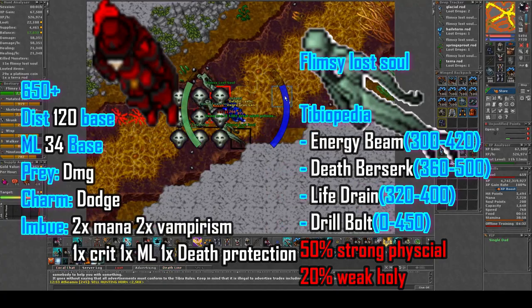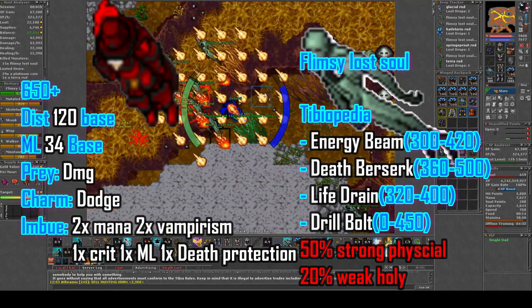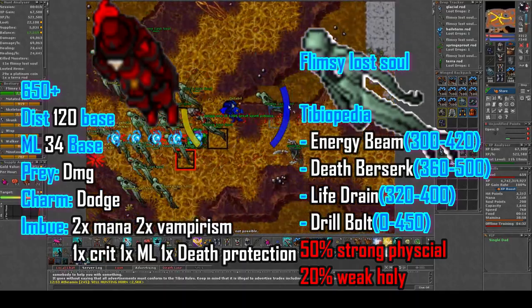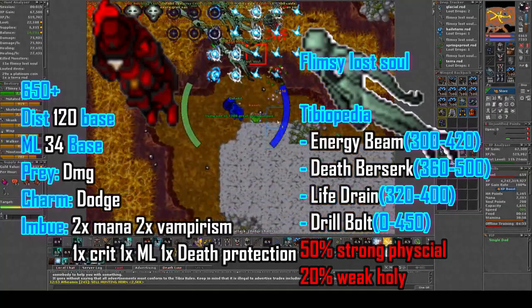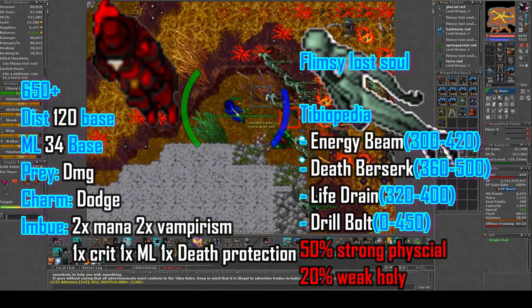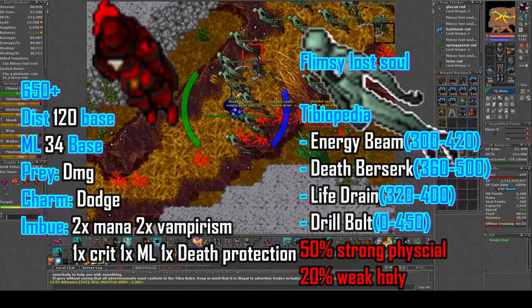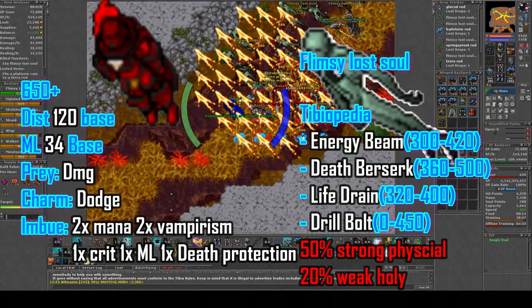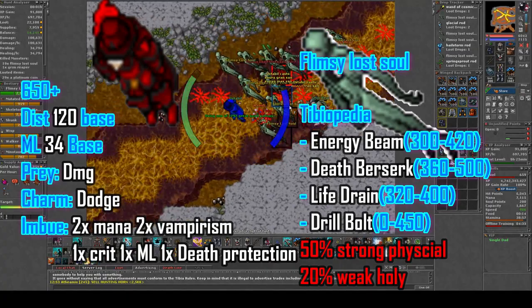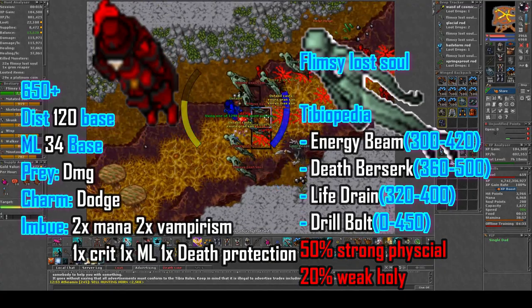Let's take a look at the damage. They do energy, death, life drain, and physical. The Ring of Souls became perfect to use for the Paladin since it offers some physical protection and protection from life drain. For the amulet, I'm going for the sleep shawl. You could note that the Bow of Cataclysms would be an option here for some extra death protection, but since I feel the Falcon Bow has some extra damage, the Bow of Cataclysms is not worth it.